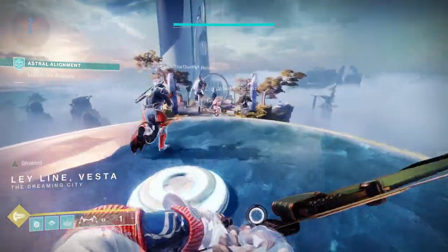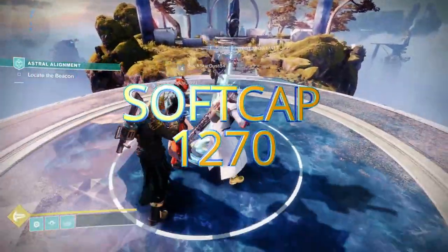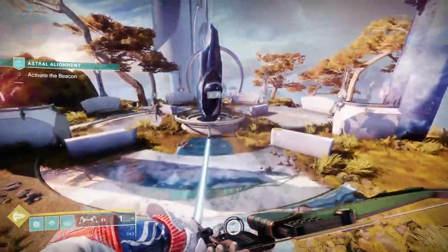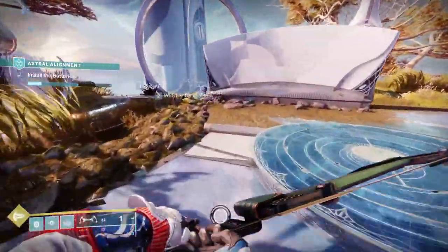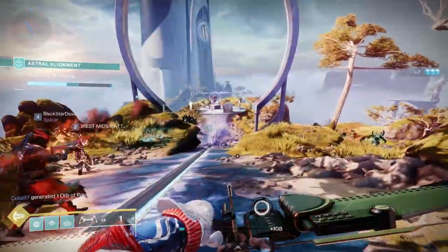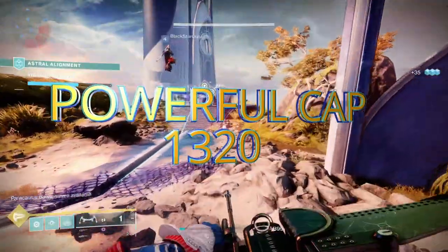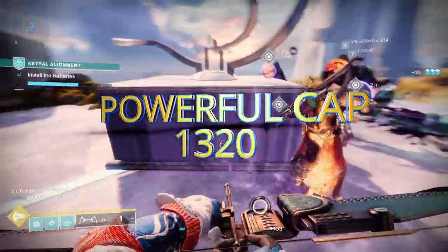These drops come at three different levels. The first is called the soft cap — items that drop at 1270 this season. You get those by doing all the basic stuff like blues, patrols, and anything that drops in the world that isn't particularly taxing. Next you've got the power cap — these come from activities that reward powerful engrams and they drop at three different tiers, up to 1320 for this season, Season of the Lost.